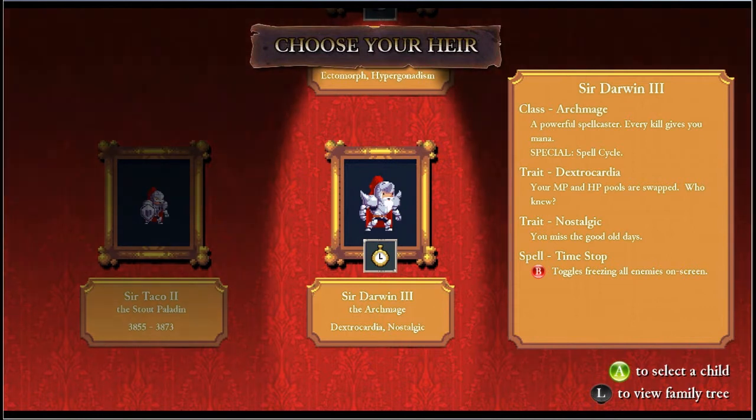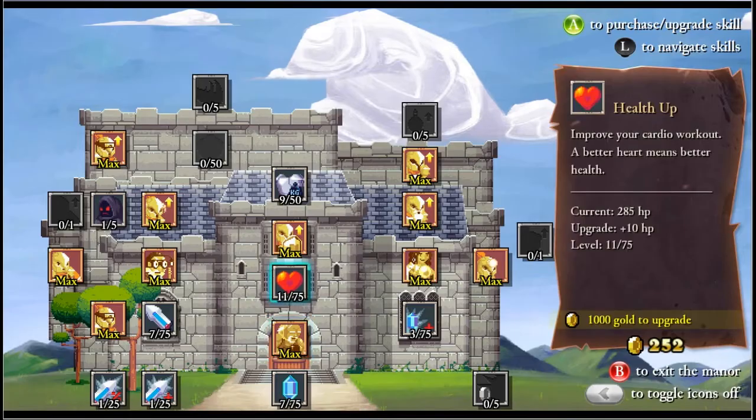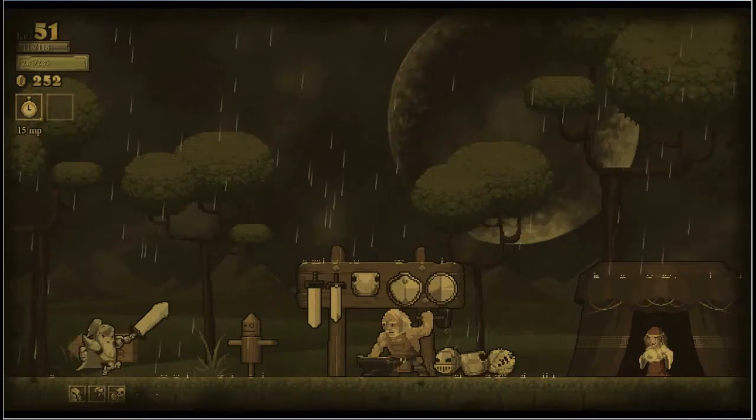Then there's Sir McClary IV, the Archmage. He has Ectomorph and Hypergonitism. Ectomorph means you're so skinny every hit sends you flying. Then there's Sir Darwin III, who's a powerful spellcaster - every kill gives you mana. He has a spell cycle and he has Dextrocardia, meaning your mana and HP pools are swapped.